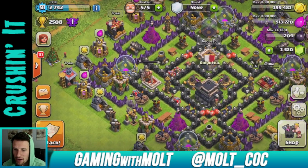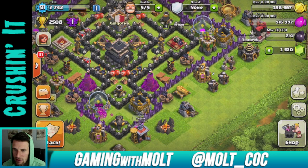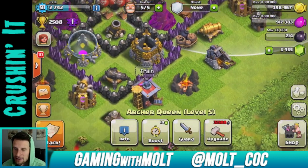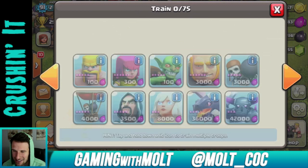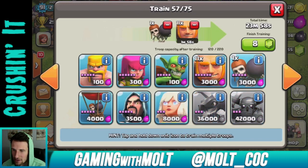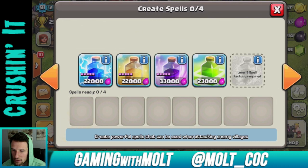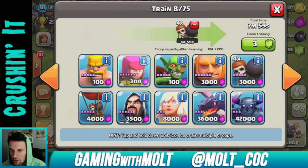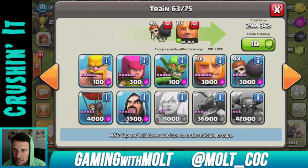I got five trophies — that's fine on a trophy push. I'm at 2508 right now. Let's go ahead and train up another army and gem these guys up. I'm going to do 22 giants, four healers, 12 wall breakers, and a bunch of barbarians to see how they work with the king's enrage ability.